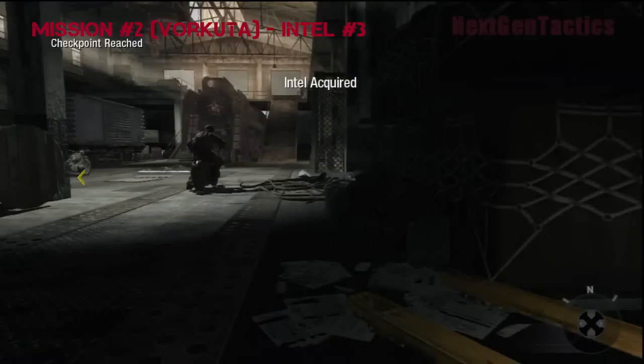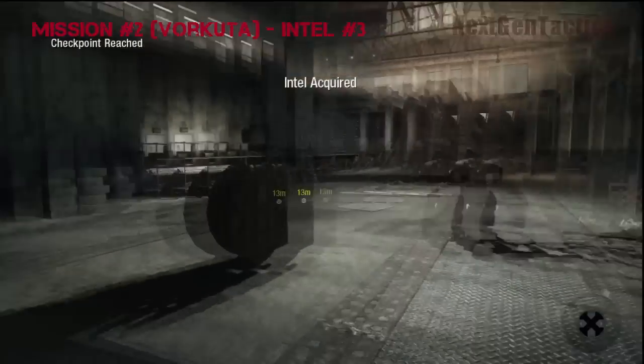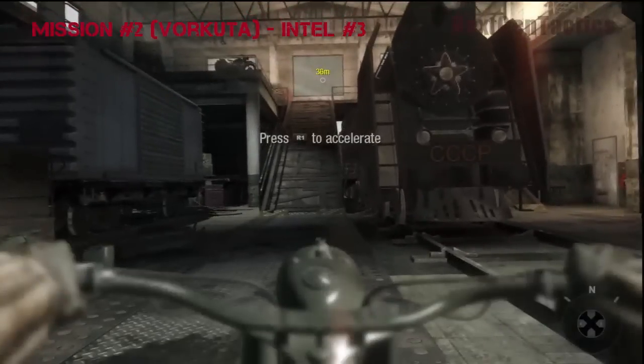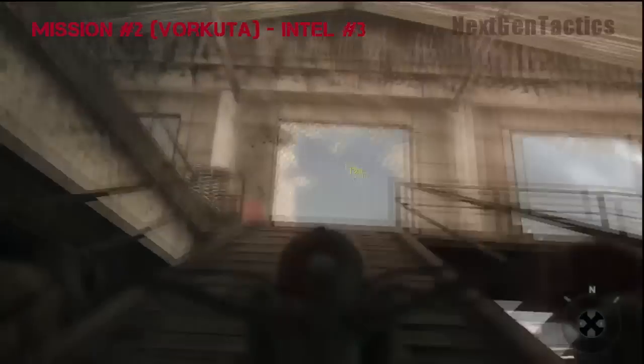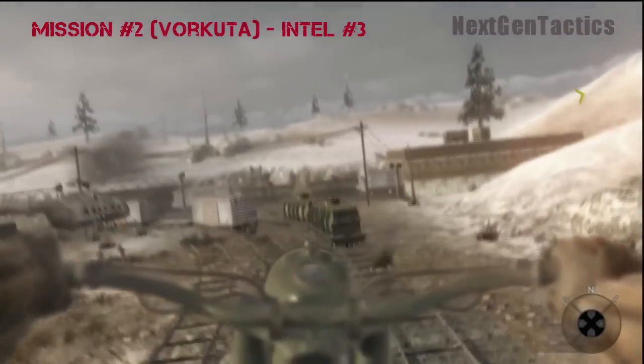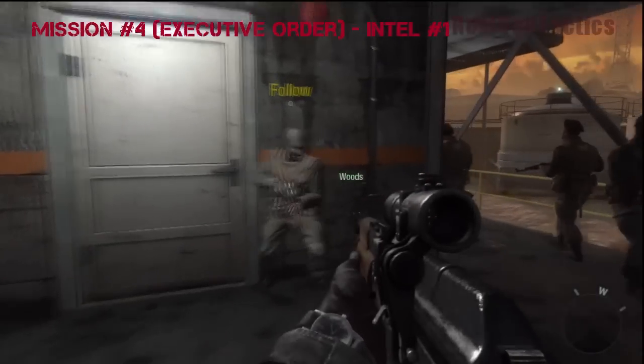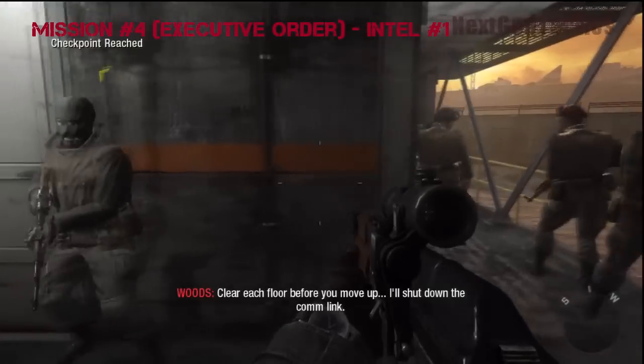Alright, pick up the Intel, and then we're going to hop on our bike and take a nice jump out the window. We've got to keep this a little bit entertaining. We're on to Executive Order, mission number four.